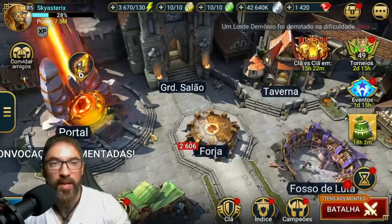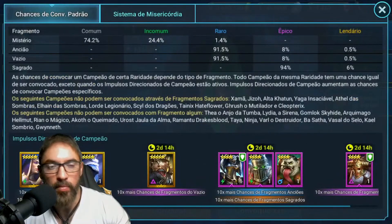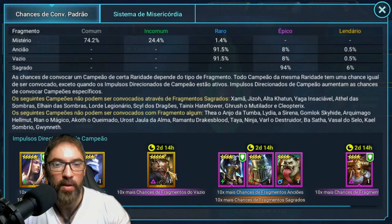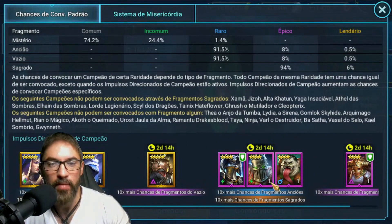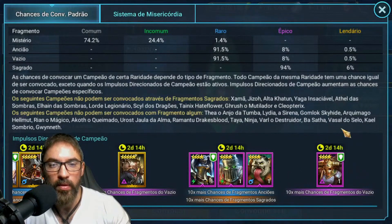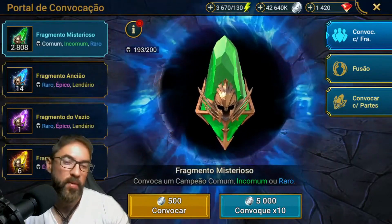Repare que estamos tendo as 10x chances. Aqui vocês podem ver os campeões: a Morty, o Grande Ignatius, o Cavaleiro Negro, temos o Kriski — o Grande Kriski — que é o foco da galera, e outros determinados campeões. Dessas 10x chances, o que vai fazer o Betão?